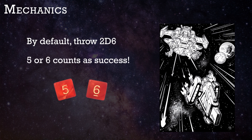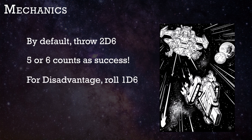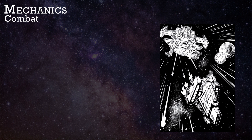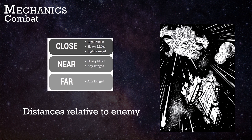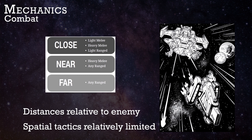In cases where you are at a so-called disadvantage, you roll 1D6. In cases where you have an advantage, such as from a trait or attacking with weapon mastery, or if you're using Xenotech, you get to throw 3D6. In combat, you have the abstracted concept of close, near, and far, where it is all relative to the distance to the enemy. This removes a lot of the spatial tactics that you might find in most RPGs, simplifying combat movement for the sake of expediency.